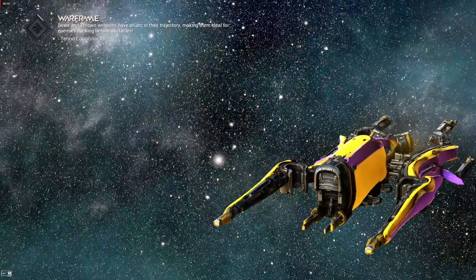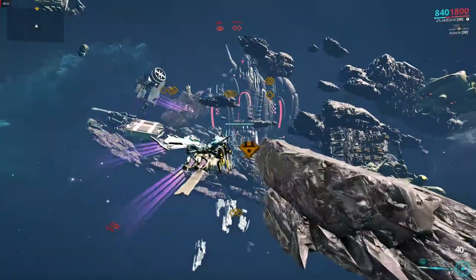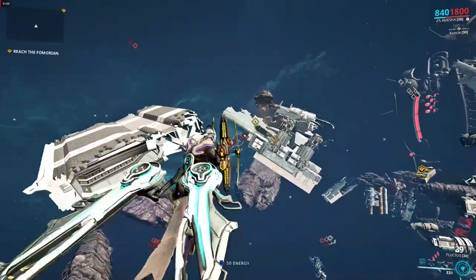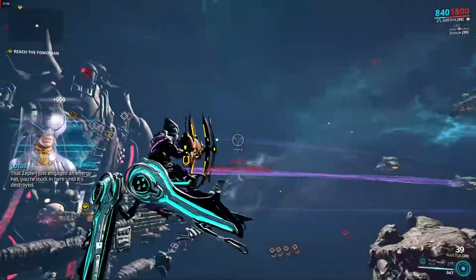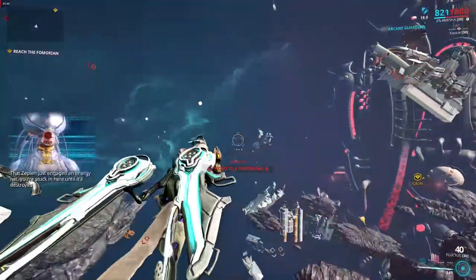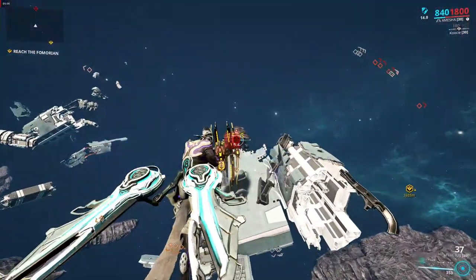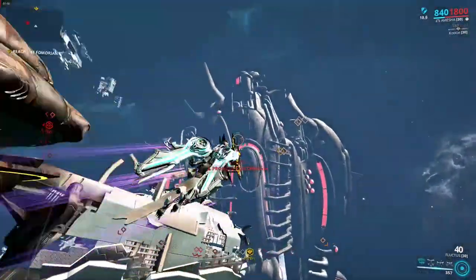Once you have your builds in order and the Fomorian Disruptor in your gear wheel, you're ready to begin the mission. When you enter the mission, you'll begin in space a few hundred meters away from the Balor Fomorian. Your main objective is to get inside of it and destroy its core. On your way there, there'll be special enemy units called Zeppelins that will put up an energy net preventing you from leaving until you destroy them. The Zeppelins are normally in predefined locations, so if you move in a certain path and are fast enough, you can avoid most of them.